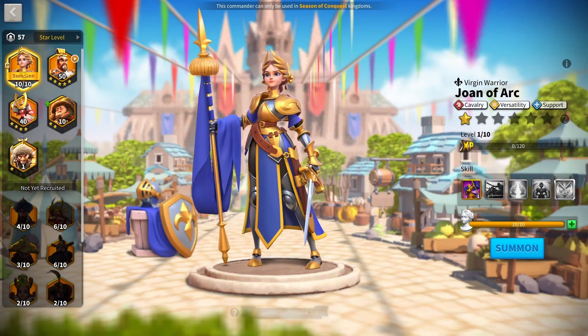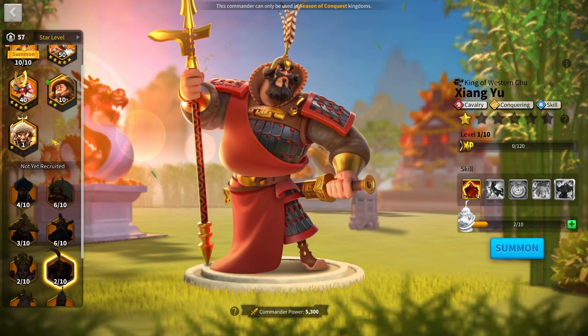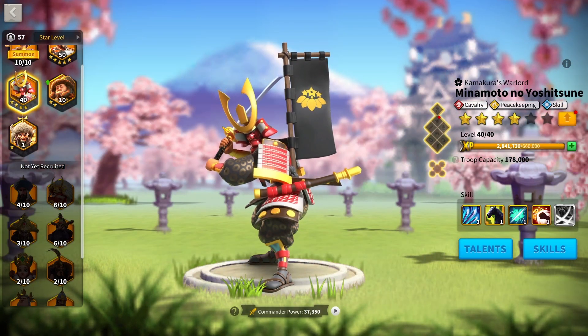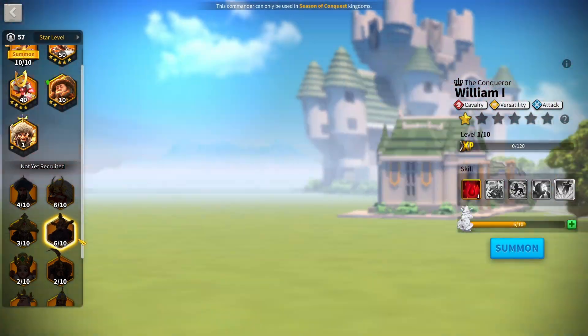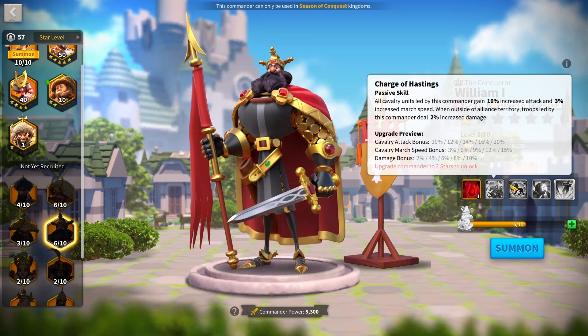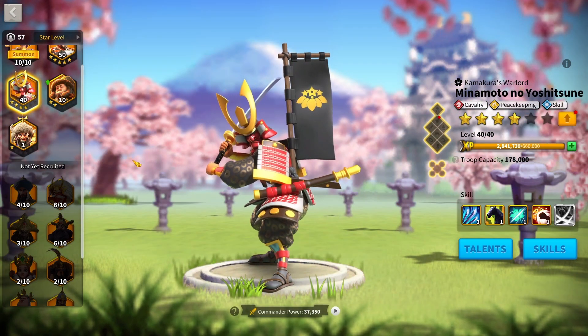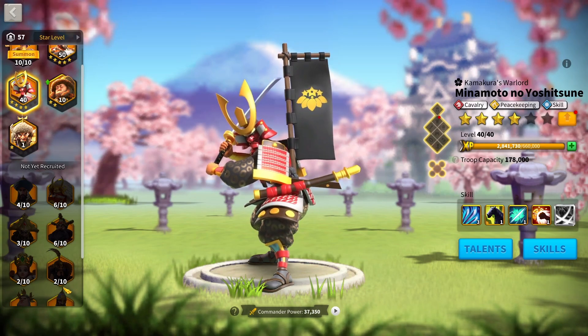Nevsky's expertise also gives 5% increased normal attack and a 10% chance to gain 30% health — so many stats it's ridiculous. Put him with Joan and you've got the best cav march. For a second cav march there are two fairly equal options: XY with Minamoto if you have him, or XY with William, who is still a very powerful commander. The XY-William combination is quite glass cannon though, since William doesn't have many tanky stats and neither does XY. At least Minamoto's relic gives 30% defense.